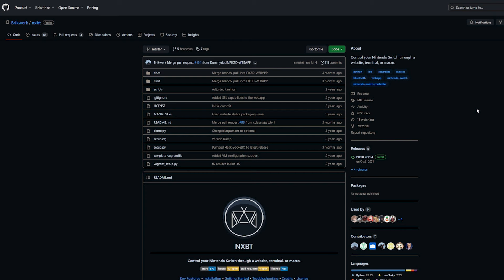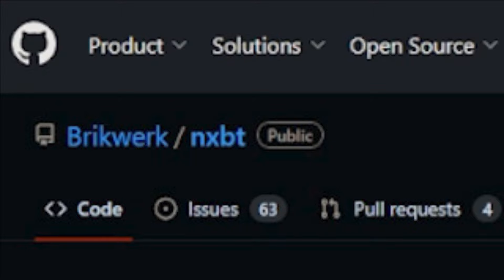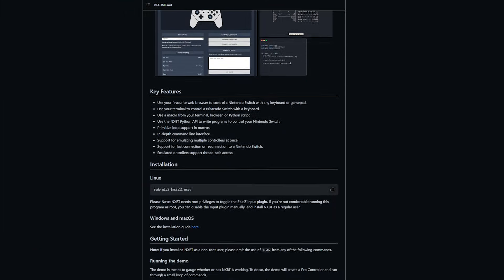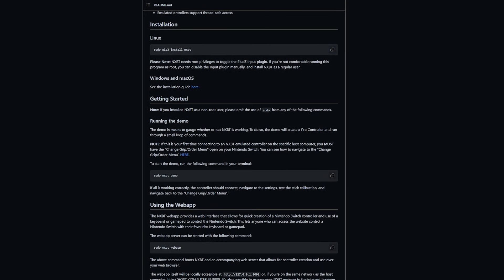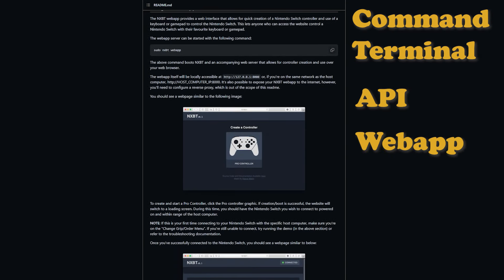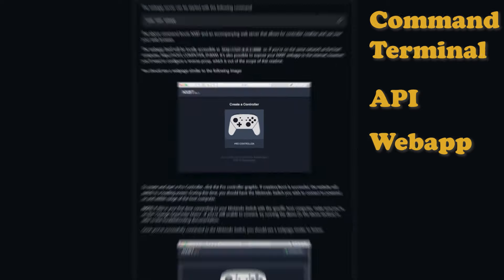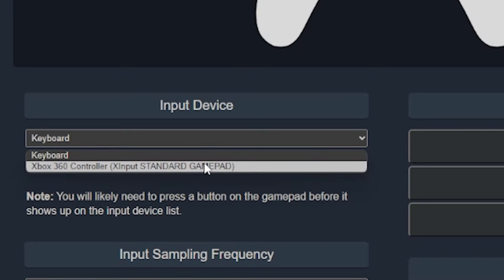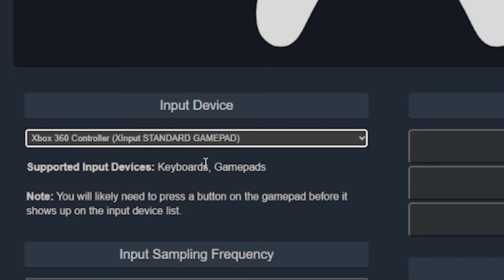This is only possible thanks to Burtwork, who made a Python library called NXBT that allows you to communicate with the Nintendo Switch. He's even given you three different ways to do this: using the command terminal, an API, or a web app. Today we're focusing on the web app, because it allows you to use a keyboard or controller to talk to the Switch, which is great because the mech suit normally emulates a controller.